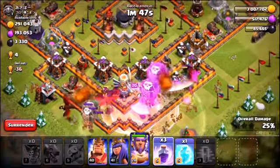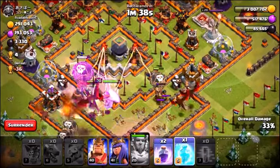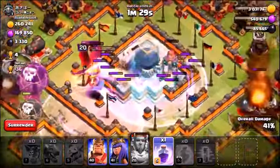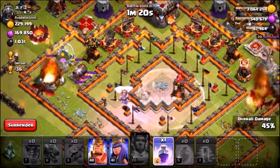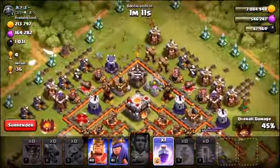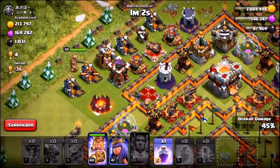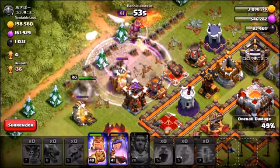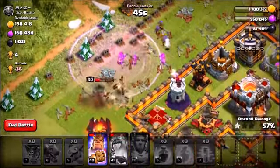We're going to hold the Grand Warden's ability until we get near those inferno towers — actually we're going to use it now because I don't want those dragons on the right hand side to die. Another rage spell going down, seeing if we can funnel the balloons into the center. Balloons have arrived, another rage spell on the right hand side. Can we take out these inferno towers? Check them out — both inferno towers on such low hit points, but neither one actually went down. That is so damn frustrating. The dragons are going to die — no point trying to save them. We still have the heroes, but that inferno tower was so annoying.